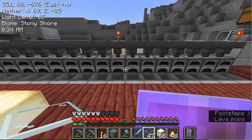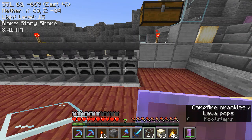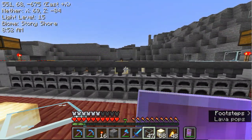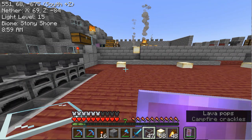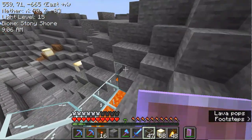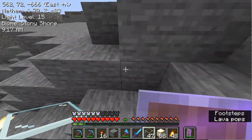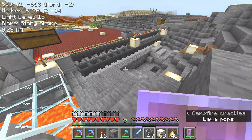All of this will smelt, and all of the output will come out and filter into one location. All that's left is to set up either a set of chests where you can load the fuel for all the furnaces, or you can set up something more industrial — either way works.